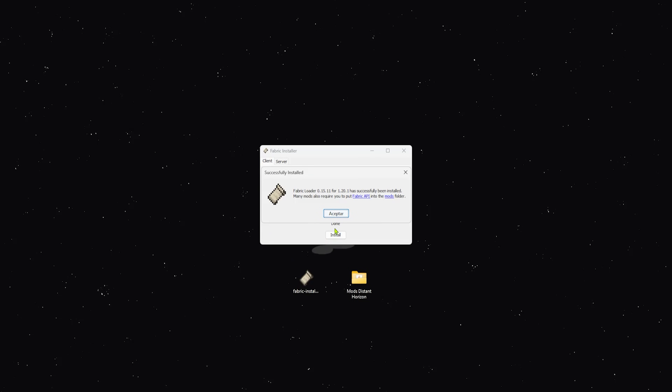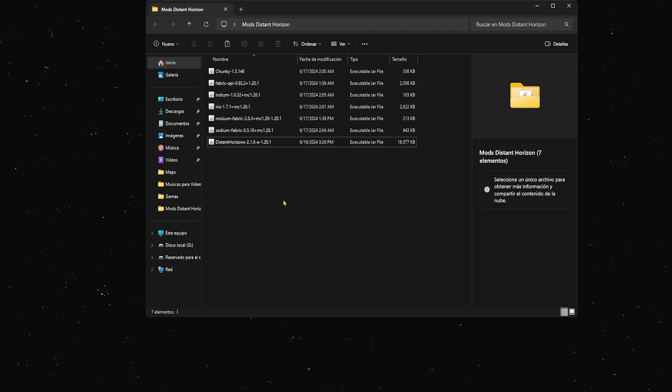Esperamos un momento y listo, muy fácil. La carpeta de mods que les estaré dejando en la descripción va a incluir estos mods: el primero sería Distant Horizon, que es el mod principal de este video. Tendremos Sodium, que es un mod como Optifine que va a ayudarnos a optimizar Minecraft. Luego tendremos Noisium, que hace que la generación de chunks vaya más optimizada y de menos problemas. Tendremos el mod Iris, que nos va a permitir utilizar Shaders.